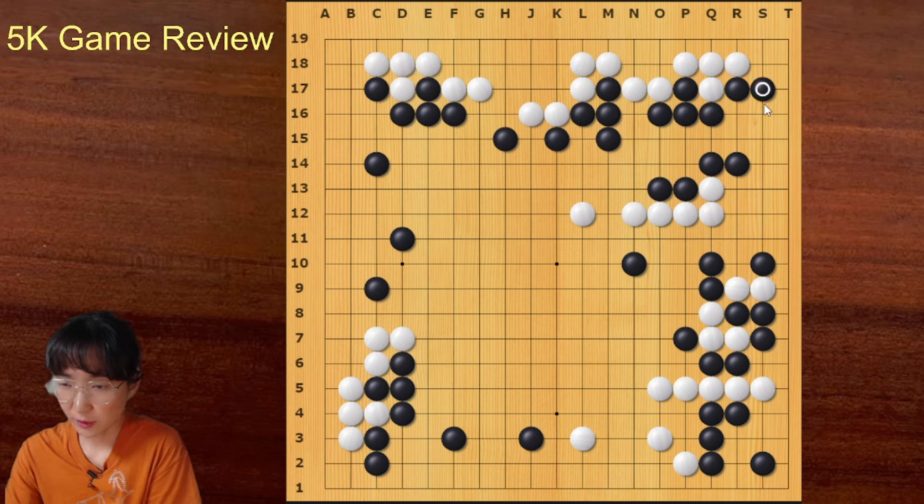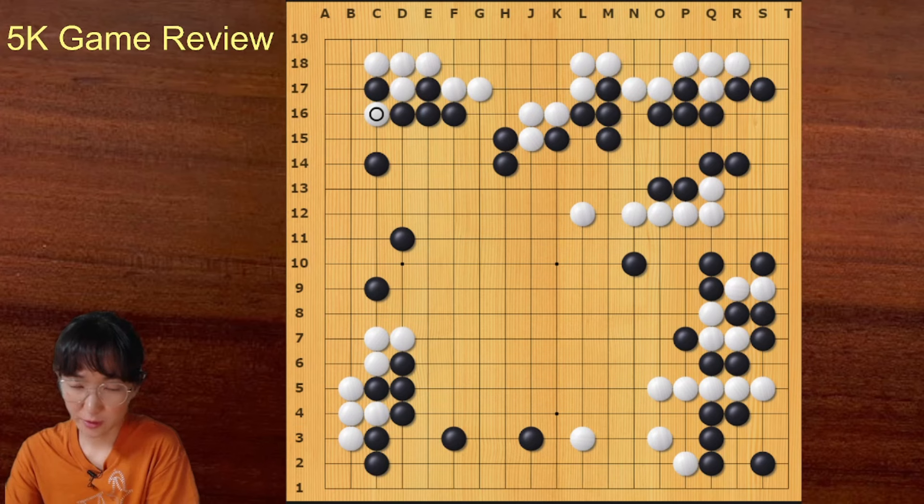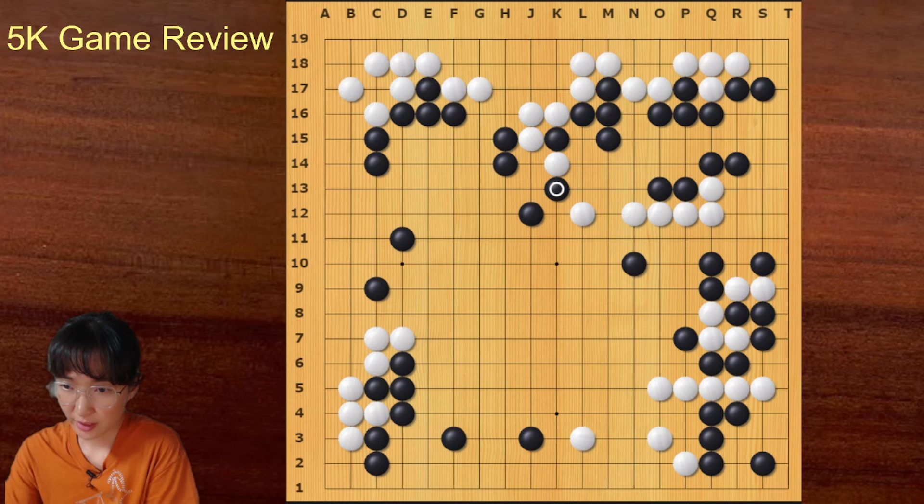This one stone was smart. Now the main point is attacking the central group. Black could have gone here — if black plays like this, the center group is in danger. How can white save the center group? With this move, black can just block here; white doesn't have even one eye. White captured this one stone, but it was small.